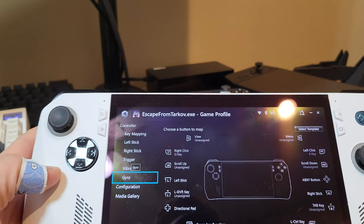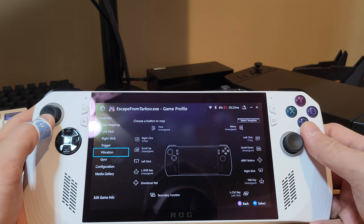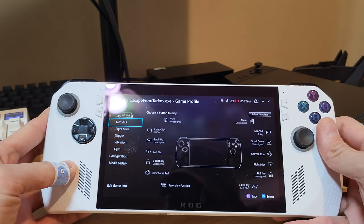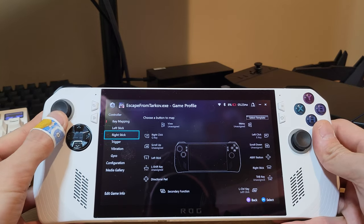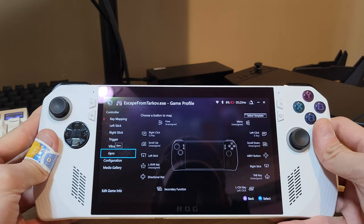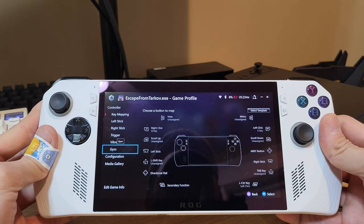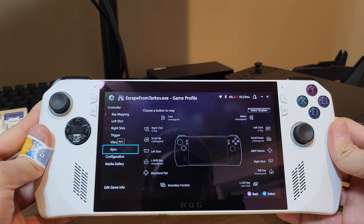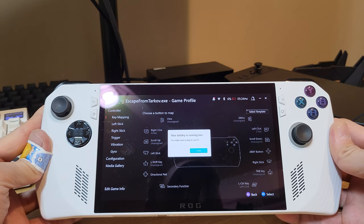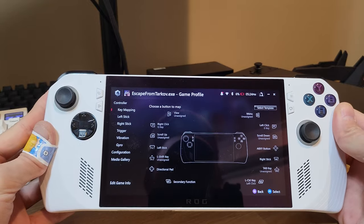This is my kind of 0.1 beta control set. I want to try adding crouch, prone, free look, and a fire mode button. I also want to mess around with the gyro for aiming. I will be updating my control set as I get to use it more — this is only my first day trying. I hope it's helpful for you in some way. Stay tuned because I'll be updating it as I use the device more. I hope this content was helpful, informative, educational, and entertaining. Thanks again and I'll see you in the next one.